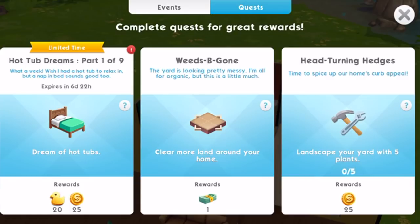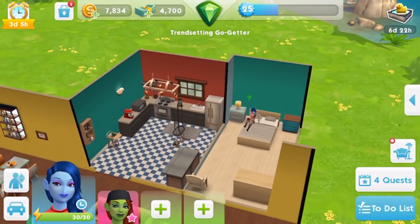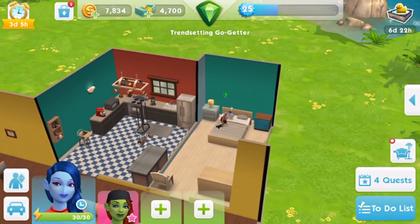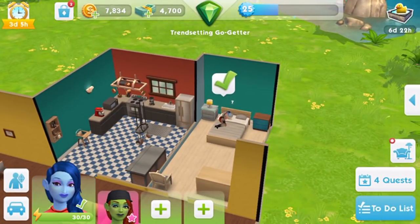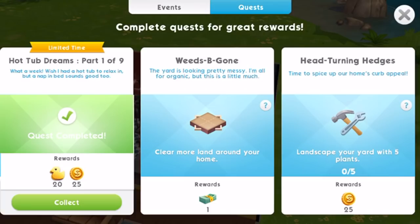Let's get started on the quest — we'll take you through all 9 parts. Part 1: 'What a week! Wish I had a hot tub to relax in, but a nap in bed sounds good too.' This is pretty straightforward — just have one of your Sims go to their bed and dream about hot tubs. If you don't see that option, scroll down the list of options for the bed and tap the blue button as shown.